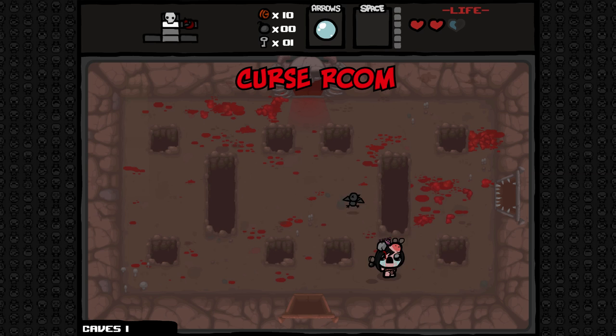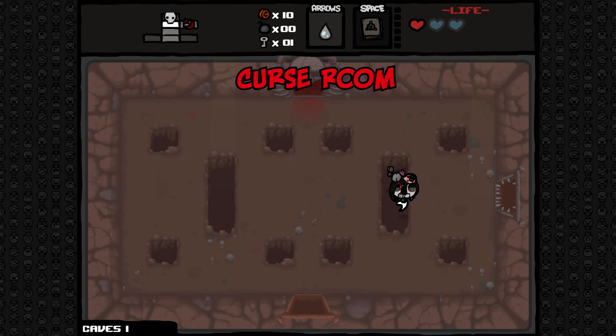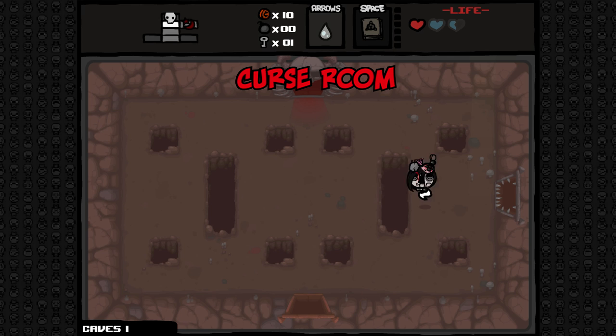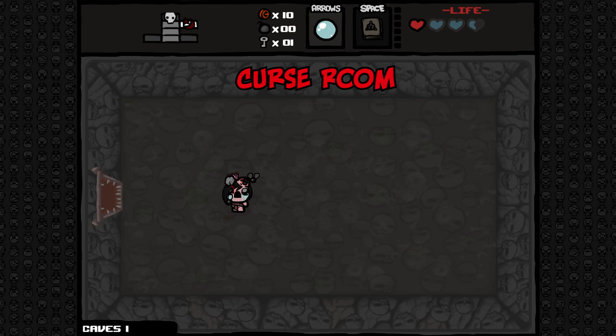The curse room is a special room that provides the player with one or two red chests or even an item at the cost of damage. Upon entering the room, the player is dealt damage and then again upon exiting. If the player can fly, or if there is a spiderweb in front of the door, they will take no damage upon entering the room. The player will, however, take damage when exiting. Additionally, items like Book of Shadows that confer invincibility will allow the player to avoid taking damage. Items like the IV bag can be used just before entering or exiting the room in order to control the type of damage you take.